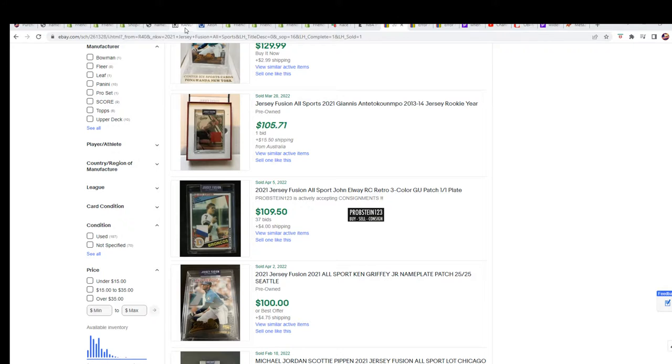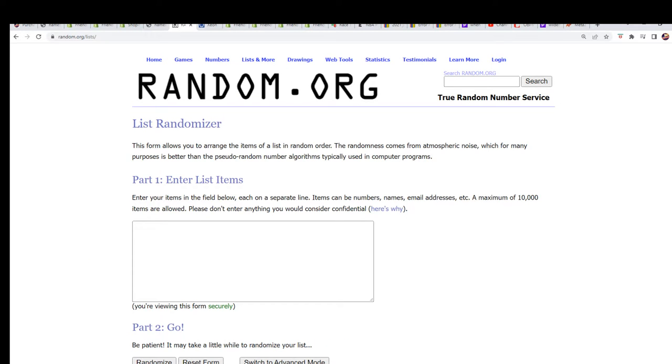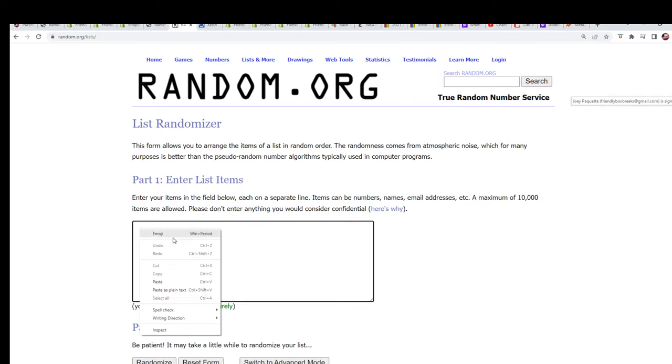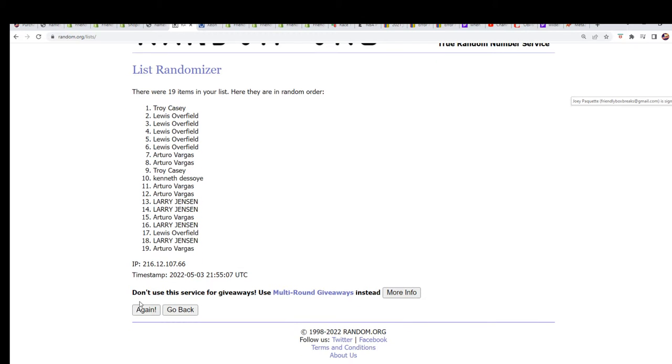Right now, let's find out who's getting which last name letter. We're going to start by randomizing the owner names, then the letters. Each list will go through seven times. We'll stack the list up side by side and you'll have your letter mashup in just a moment.